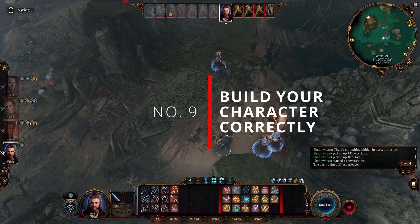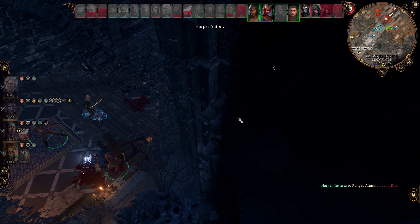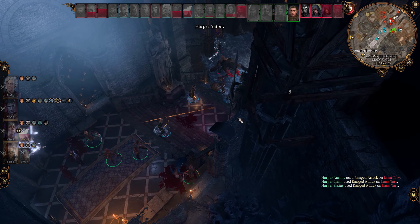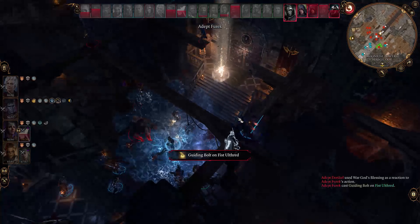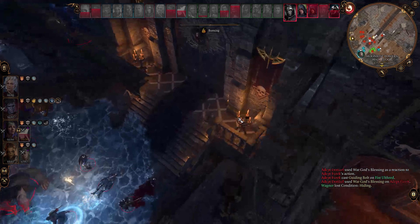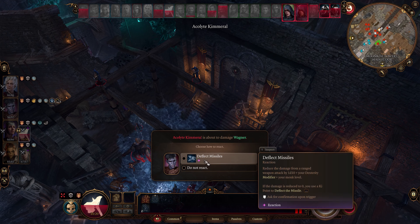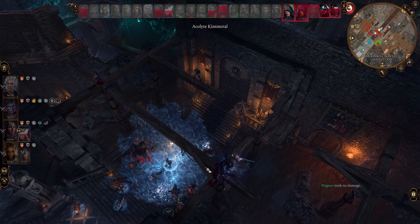Number 9: Build your character correctly. One of the main reasons you are not hitting things is that your character is not optimized. In tactician difficulty, you do not need an overpowered build or a min-max character. All you need is a character built properly. For example, do not create a wizard with 14 or below intelligence, as it would make your wizard spells not hit anything. Many complain that Shadowheart, if not respec'd, could not hit anything because her character is not optimized.